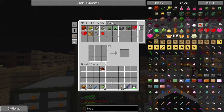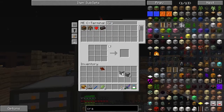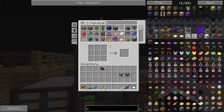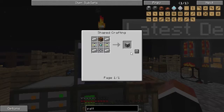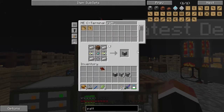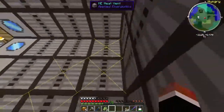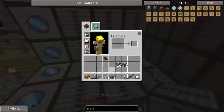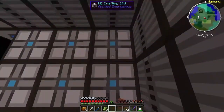We need heat vents, crafting CPUs, and the pattern provider. We're going to need more of these - let's try that and see if that's enough. We put in the CPUs - nine CPUs seems good.